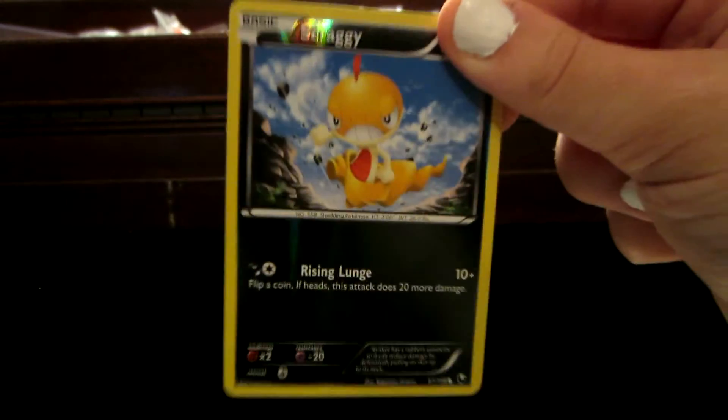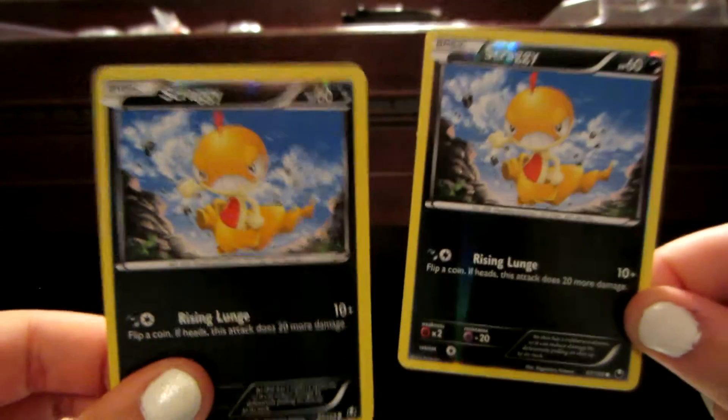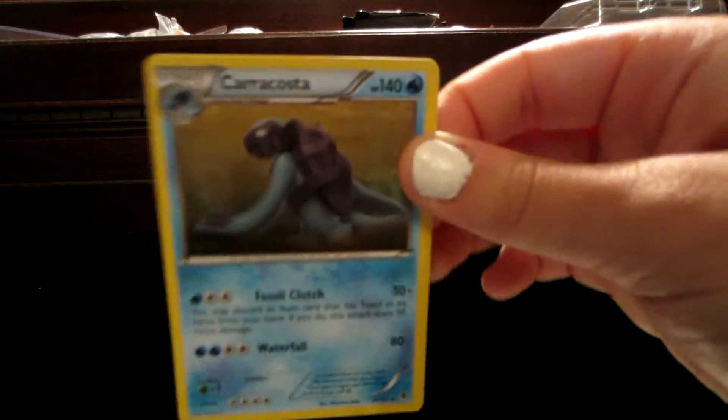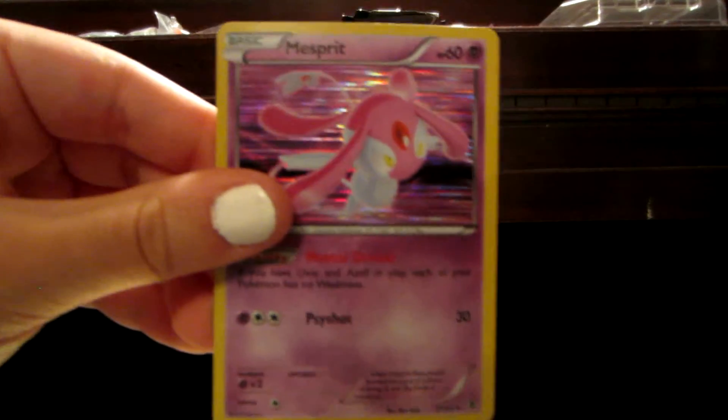We'll start with Call of Legends. I've opened so many of these. I'm trying to remember how this goes. Slowpoke, Misdreavus, Hitmonchan, Houndour, Totodile, Pidgeotto, Seviper, Flaaffy, Flaaffy Reverse — so I got two of the same one, I wish they wouldn't do that. And a Hitmontop Holo. That's a nice one. I got one of these in one of my starter tins.